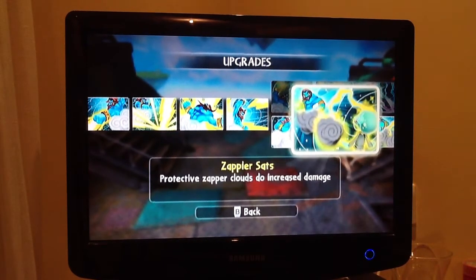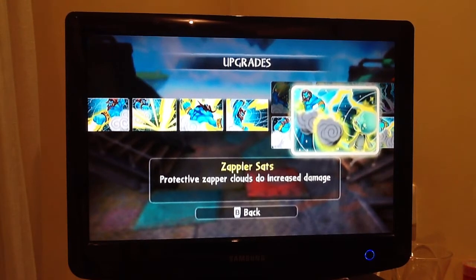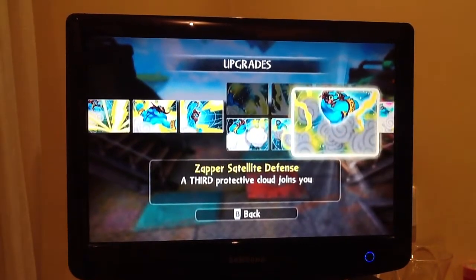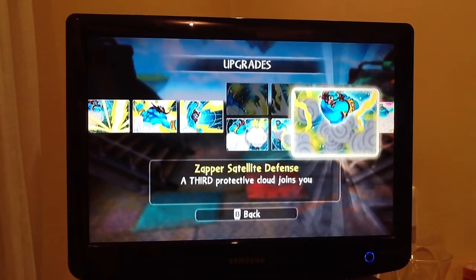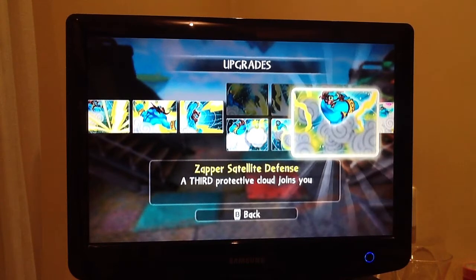Zapper Saps: protective zapper clouds do increased damage, and your cloud base and the little cloud turn a bit darker. Zapper Satellite Defense: a third protective cloud joins you — that is amazing. You're just surrounded by little clouds and they will do everything for you. It's great.